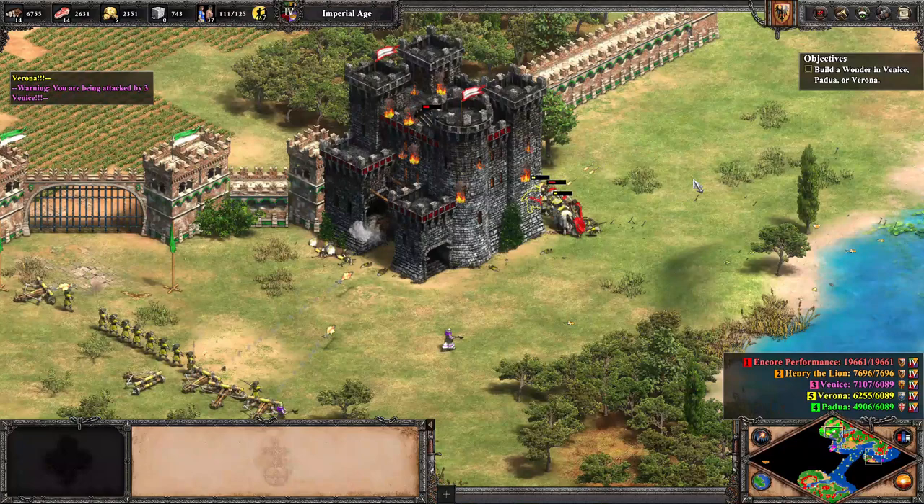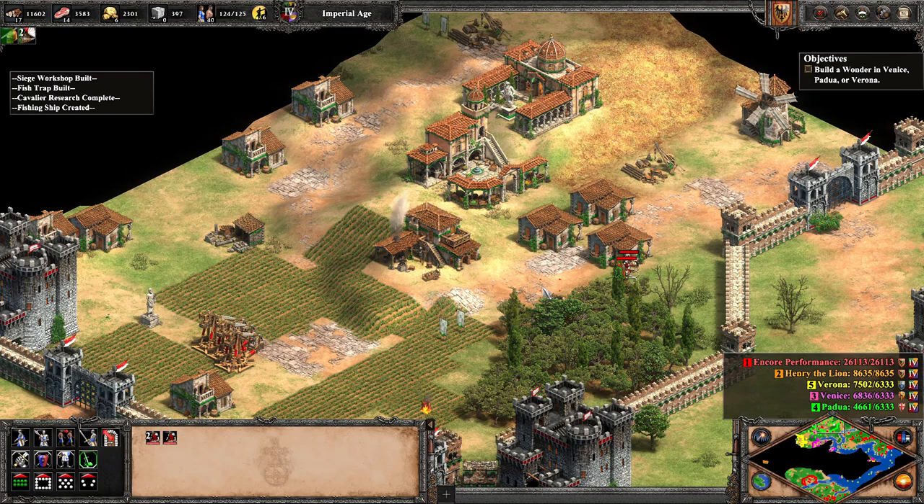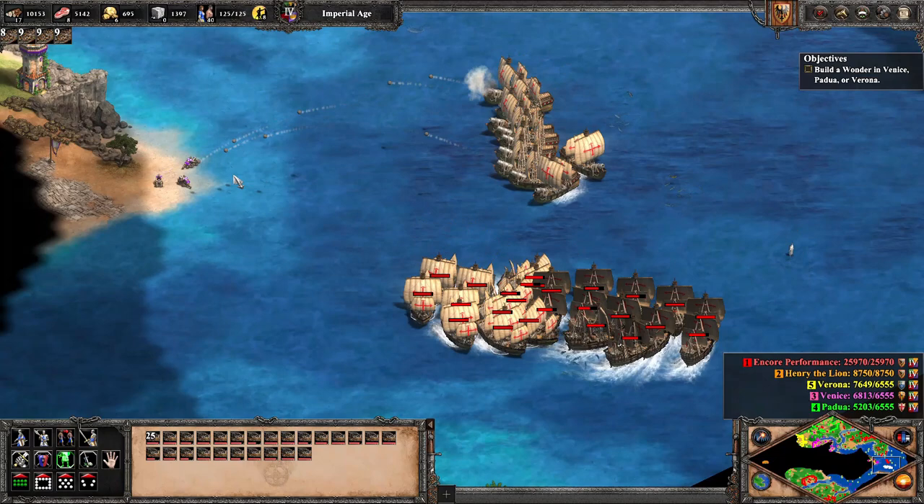We begin with Padua, who builds mostly cavaliers, trebs, and archery units. After building a castle or two on the settlement's perimeter, we can distract the other enemies while tearing the city apart with siege from a distance. Green is easily pushed back, allowing us to repeat the same strategy as in mission 1 where we make his walls our walls.